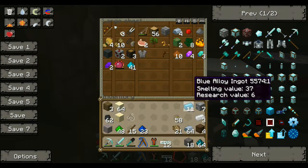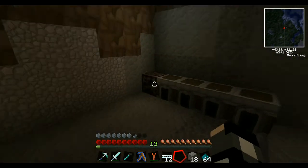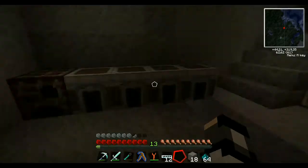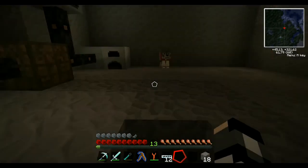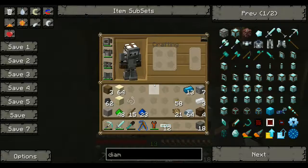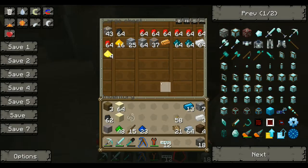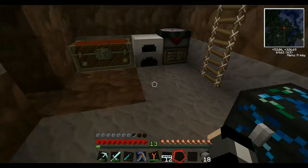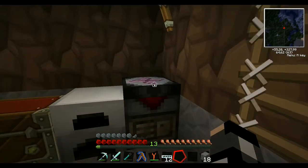We have the blue alloy ingots - I'm going to check on the other one. Here it is, we're not done yet. First of all I need every Nicolite I can get a hold of. Do I have coal on me? Yes I do, but I need more coal. Do I have more coal somewhere? I have one stack here. So blue alloy ingots - I don't know if we have time but we'll try.